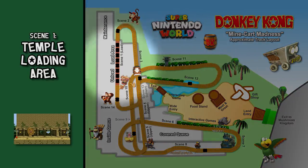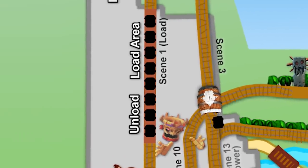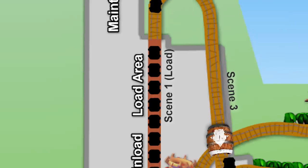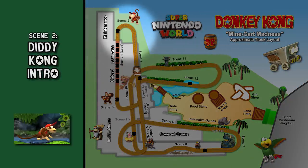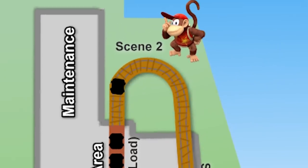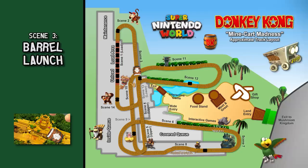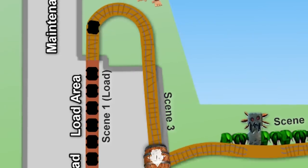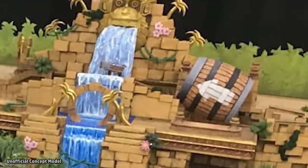Scene 1 — Temple Loading Area: The load and unload areas are rumored to feature a type of moving platform, with only one car of four riders dispatched at a time. Scene 2 — Diddy Kong Intro: Our first scene has us turning right out of the temple, where we see a Diddy Kong animatronic figure on our left. Scene 3 — Barrel Launch: We launch forward and up an incline after passing through a barrel located on the upper level of the temple.